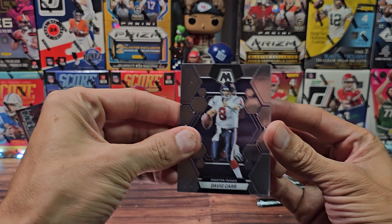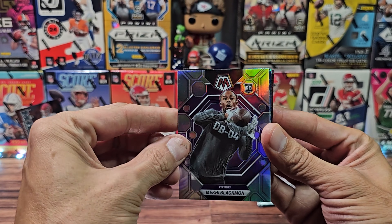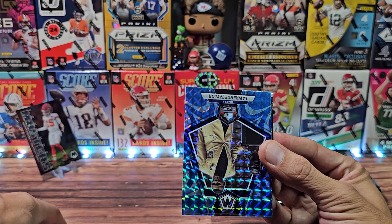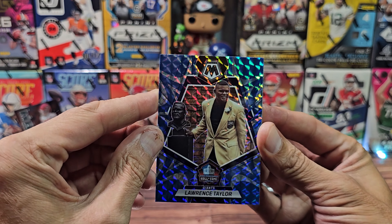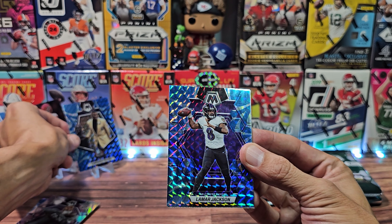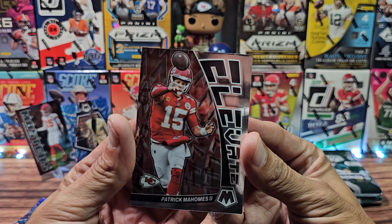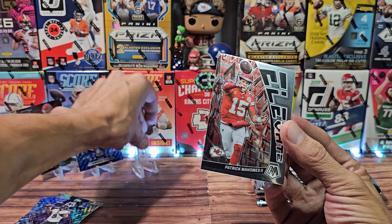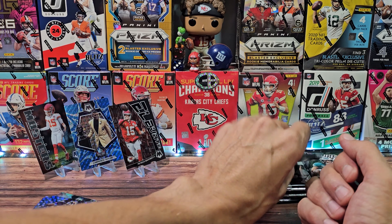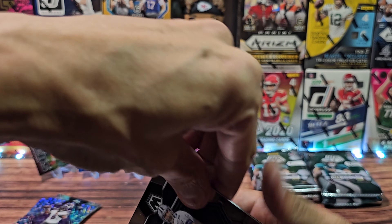Jimmy G, Shaun Alexander, an upside down rookie for Nakai Blackman - that is a silver. Lawrence Taylor for the backup Giants PC, Lamar - two quarterbacks in parallels - and then another Patrick Mahomes elevate! Guys, we stand up every Patrick Mahomes. Two Patrick Mahomes inserts in two packs. This mega box has treated me kindly so far.